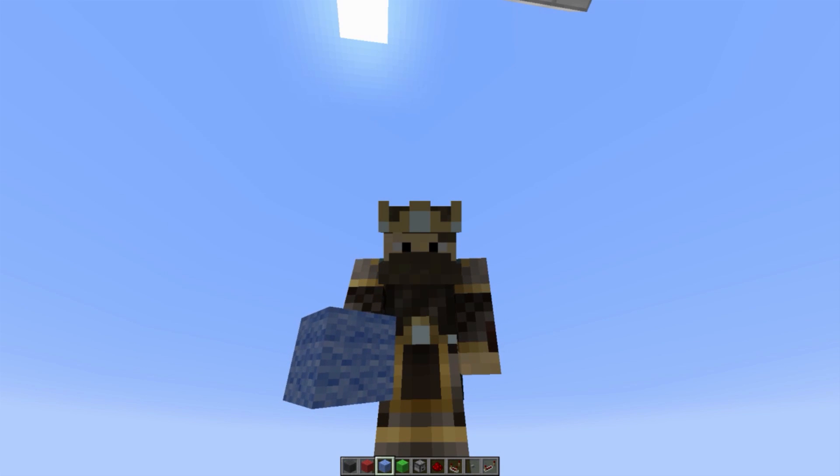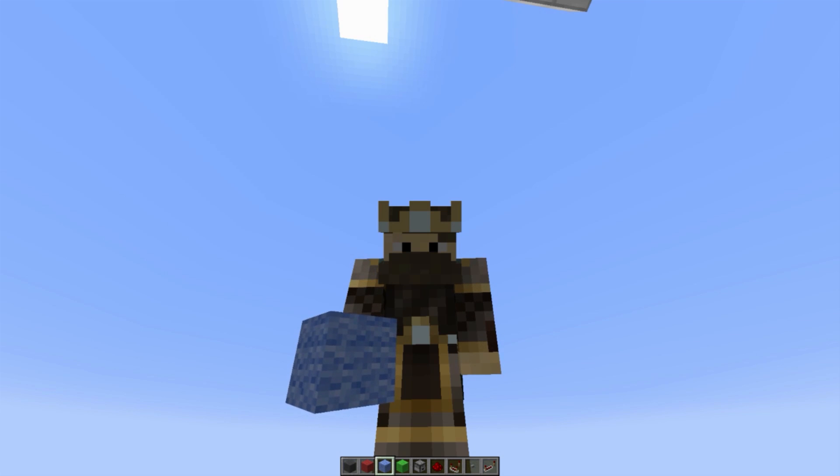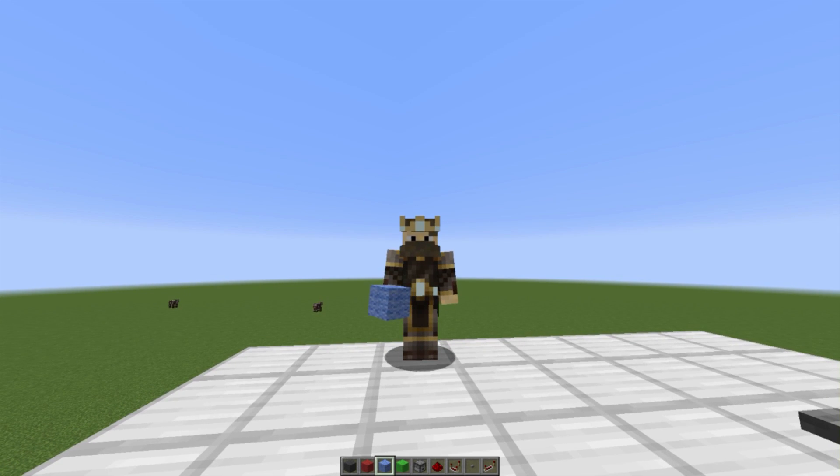Hey, what's up guys, welcome back to another redstone tutorial. Today we are going to be taking a look at how to build a realistic elevator using no slime blocks. This one uses pistons, making it more resource friendly. It was created and designed by another YouTuber called Dark Impact Gaming — I suggest you go check out the original video in the description box below where you can support him for his awesome build.